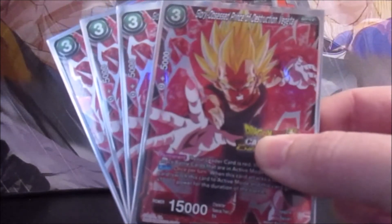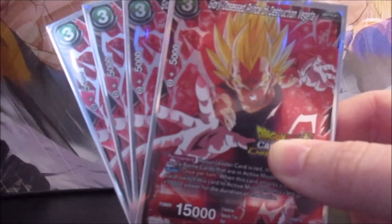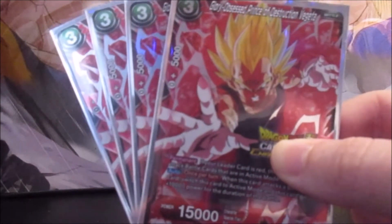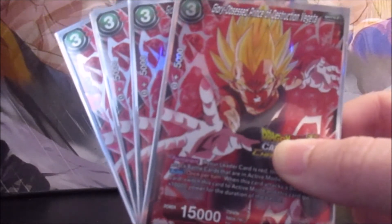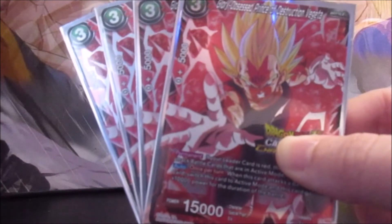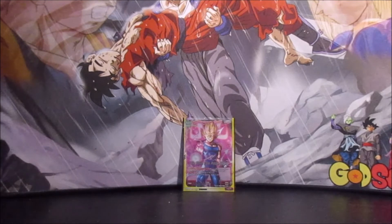We run 4 Glory Obsessed Prince of Destruction Vegeta. I felt like I just couldn't run a Majin Vegeta deck without this card. He's a 3 cost, 15k. If the leader's red, he can attack active battle cards, and once per turn when he attacks, you switch him back to active and he gains 10,000 power for the duration of the battle. So that's 25,000 coming at an active battle card on your opponent's board, with an additional 15k coming after that.